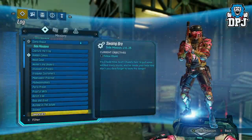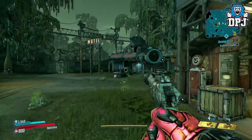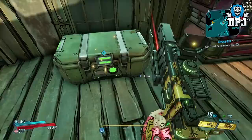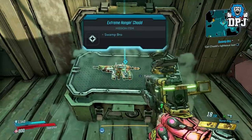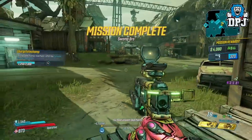It's obtained from a side mission called Swamp Row, located on Eden 6 within the Floodmoor Basin area. The side mission sees you following around Chad, watching and helping him do stunts, and as a reward you get this SMG. So have fun with that one.